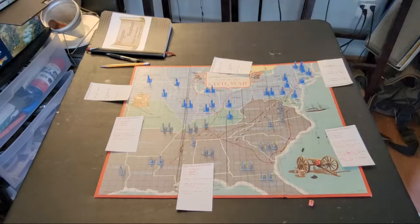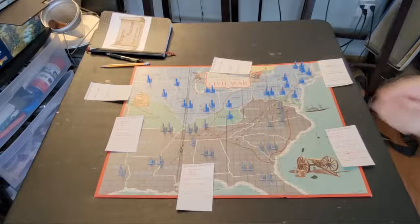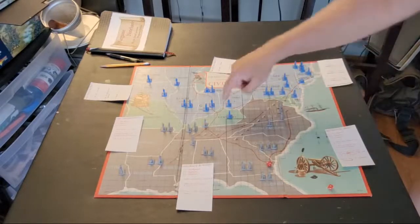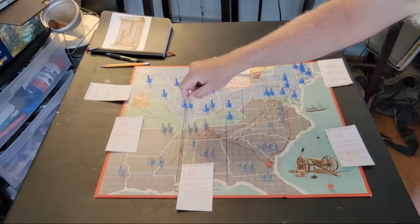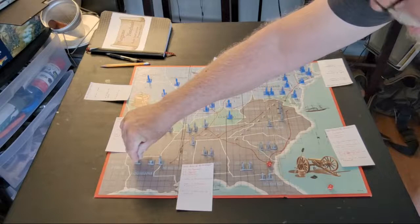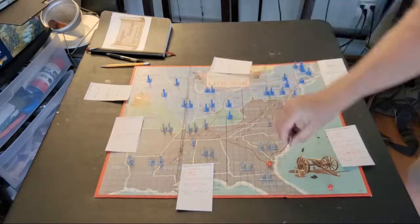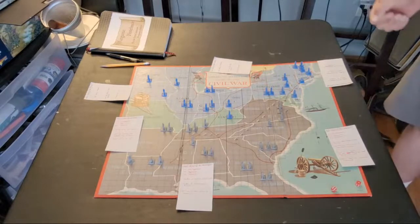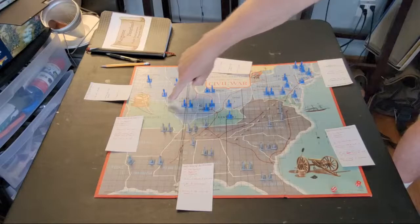The Army of the West only gets three and they're headed for Kentucky — actually Louisville — so moving the furthest unit up first. Finally, the Army of the Plains for the Union gets seven and they're heading to St. Louis.